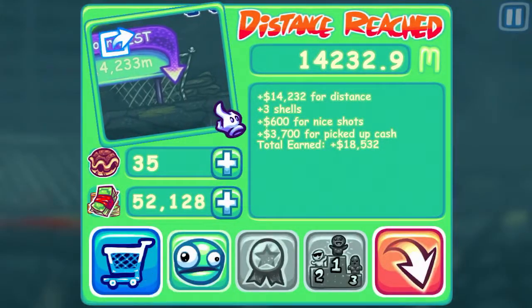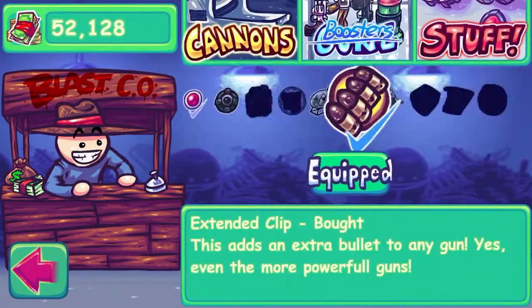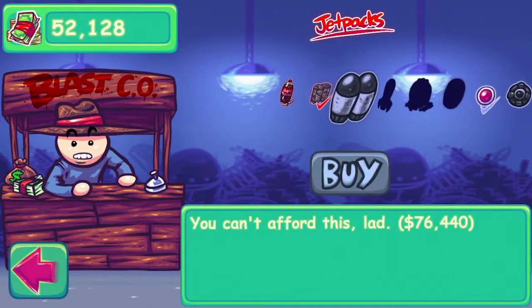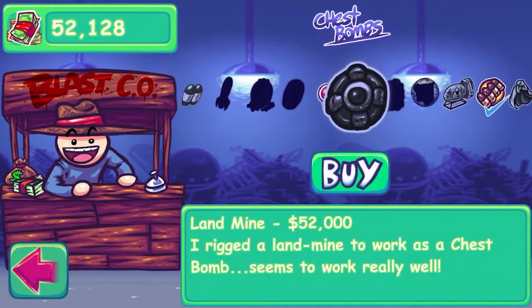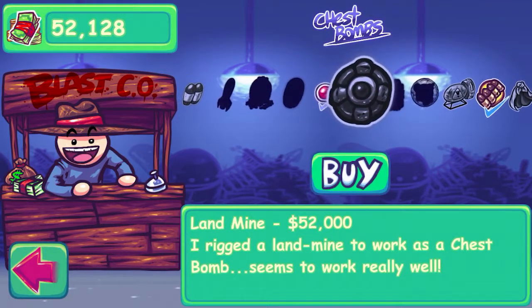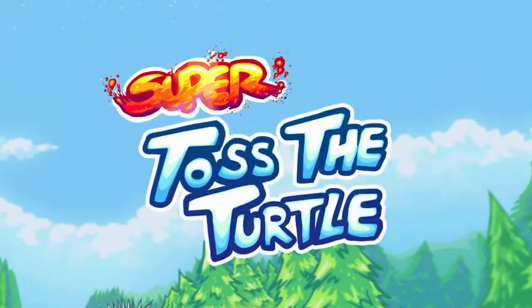20 more shells from that ad and something else to buy. Ooh — guns or stuff? Let's try stuff, because stuff is good. Can't afford it. Landmine — I rigged a landmine to work as a chest bomb; seems to work pretty well.